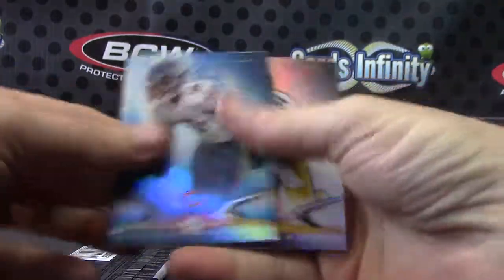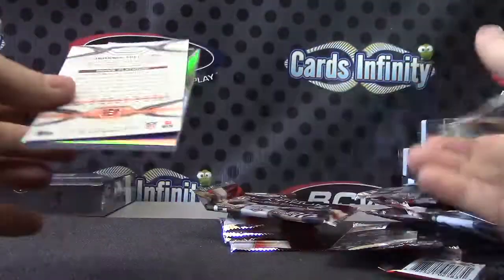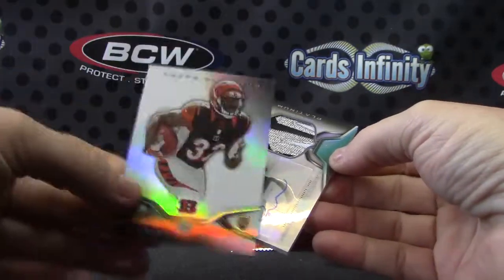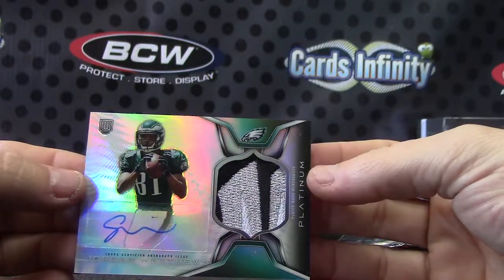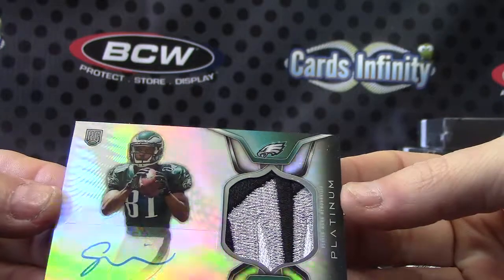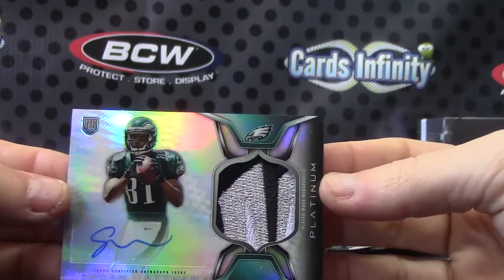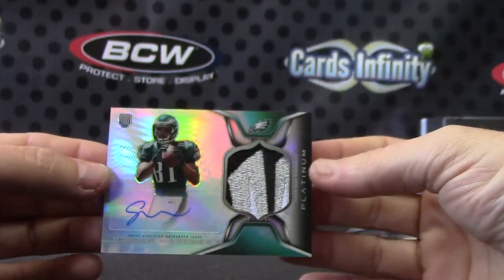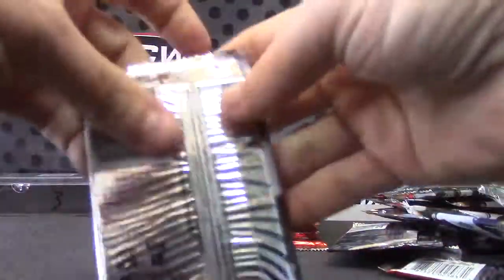The 150 version, the 150 version. Here it is — nice looking patch on this one. Base of Jeremy Hill. Jordan Matthews patch autograph. So much glare, it's hard to get it to grab. There you go — Jordan Matthews. Nice chunk in that one.